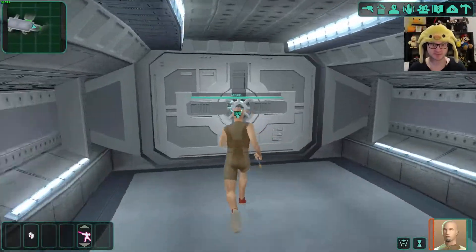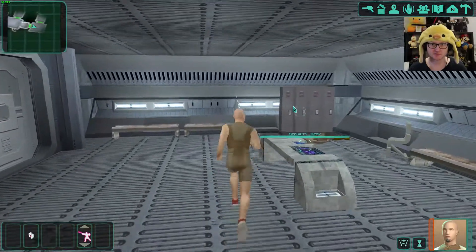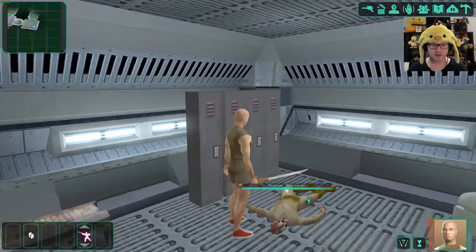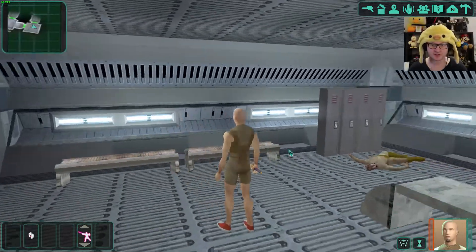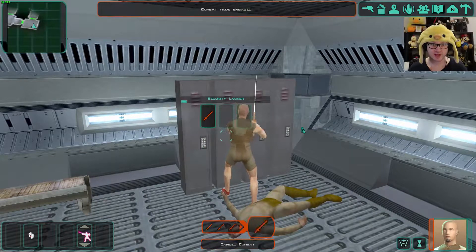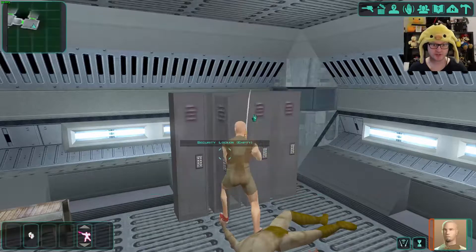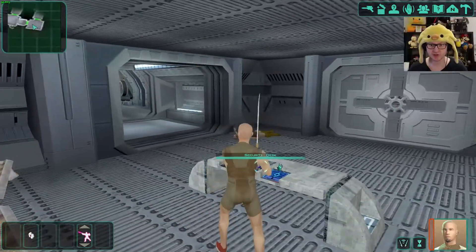Heading through the security desk area. There are some lockers and a corpse. Security tunnel — perfect. There was some screen tearing there. We can bash this open. Broken item and ion grenades. That's all we've got from here.